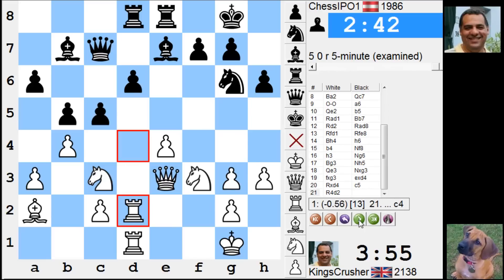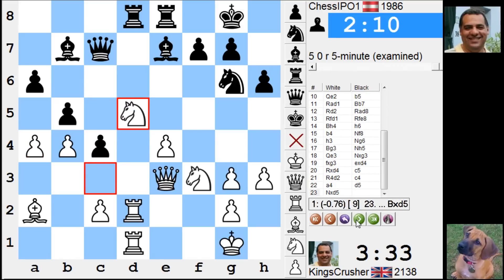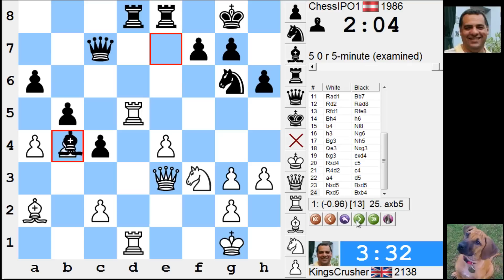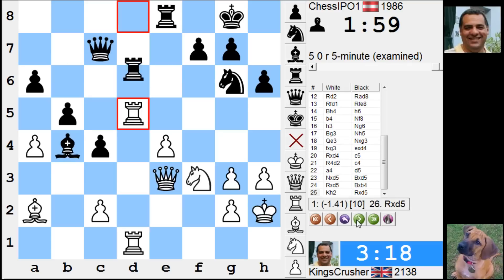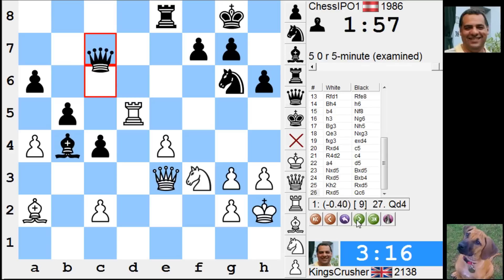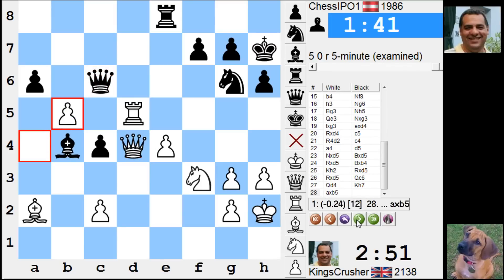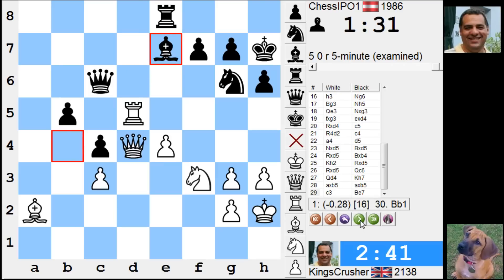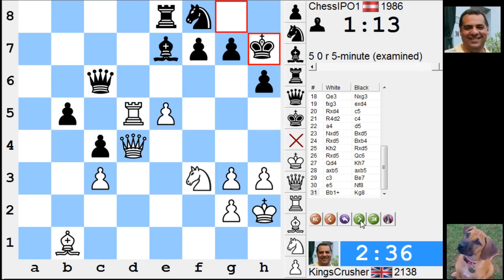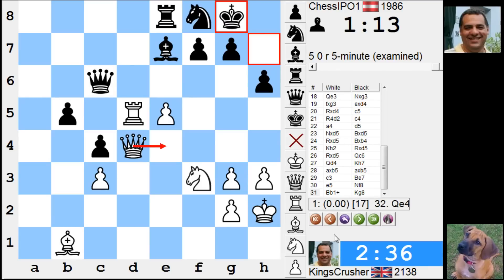He's better now. C4 — yes, the engine even likes c4, just shuts down the bishop — still better for black. Could have taken on g3 there as well, that's another alternative. Almost equalizing now. Queen a7 was mentioned. Bishop e1 — with bishop b1 I thought I was almost equalizing here. The engine actually likes queen e4 — is equal, well.